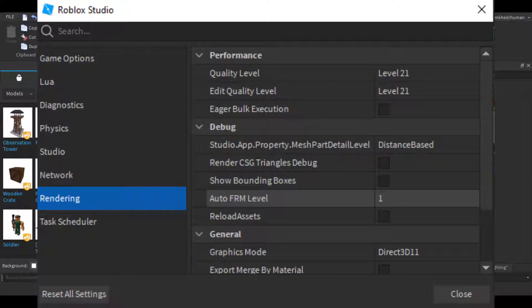If your PC cannot handle high quality level but you want your game to look good for a player who can handle it, go ahead and set it high. You really need a good gaming PC, but even integrated graphics will work fine, since Roblox rendering is more CPU-based.